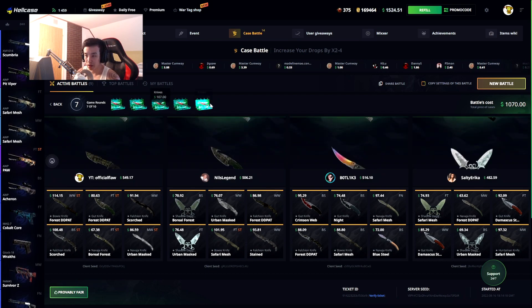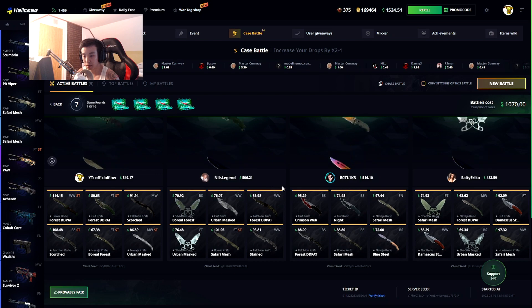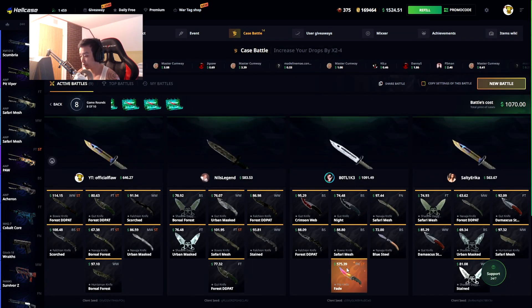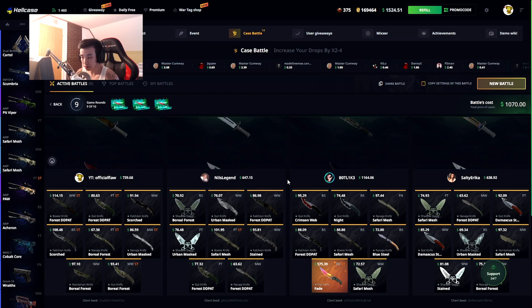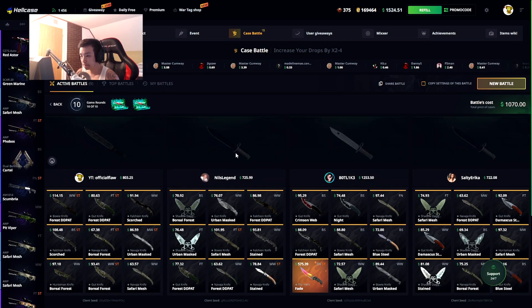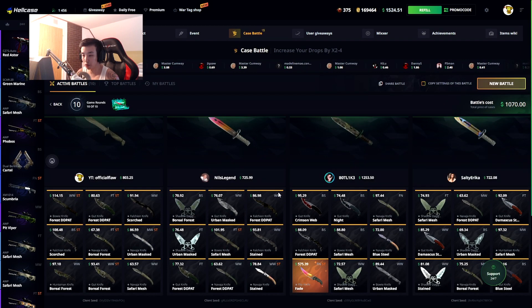By the way, I don't like this case - too many bad knives in my opinion. Look at that - flip knife Fade Factory New StatTrak, $575! It took a huge lead with that, basically doubling the value of what all of us have. Oh, $1.2k already - yeah, just a lot of low-tier knives.